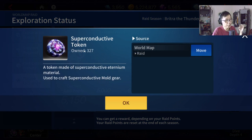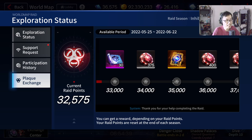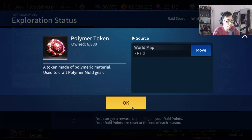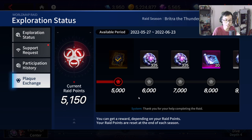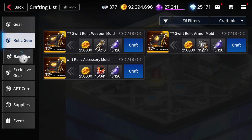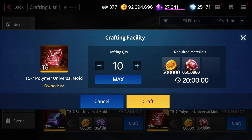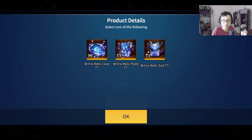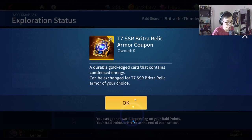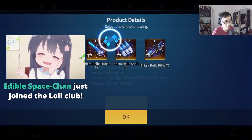Now these are the superconductive tokens. If you guys are not aware, this is going to rotate different seasons. Right now in C server, we have the inhibitor raids and this gives you the polymer tokens. For global server right now, we have the superconductive tokens. They both do the same thing — they exchange for the gears in general. When you are farming gears, ideally you want to be able to obtain that. What makes this the best place to farm gears? Because you have a chance to get all of these selectors — T7 SSR, Britra selector. Too bad you cannot select the set option, but you can choose which particular one you want: either the case, the plate, the suit. These are T7 gears, and you definitely get more and more as you hit more milestones.